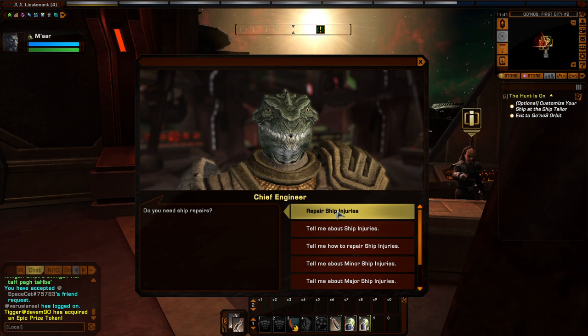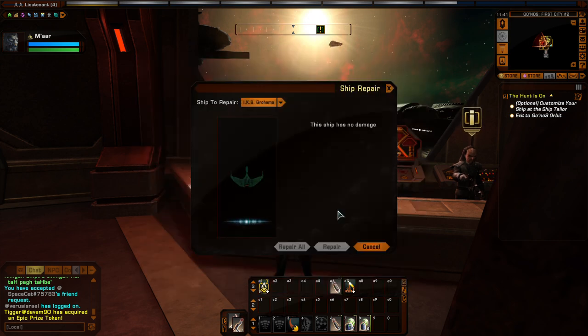Going back to repair ship injuries - if you blow up in space you'll get timed out and then respawn. If you're playing at a higher difficulty level you will collect ship injuries, and likewise if you're on the ground and get defeated you will pick up injuries. They weaken your character and make it harder to a small degree. You'll have to take your character to a medic on one of the starbases or on Kronos - there's a medic somewhere there. Explore and you'll find it.